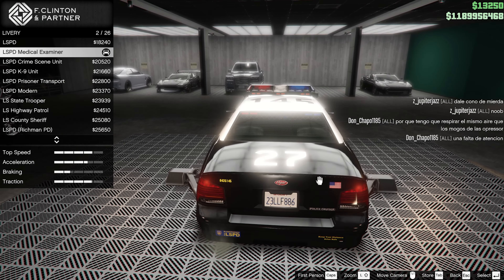For liveries, we have medical examiner, canine unit, Los Santos County, modern police, state trooper, highway patrol — is it like this in real life, that you have different numbers based on what kind of police job you have? Airport PD, Davis, Grape Sea Police, highway patrol, sheriff — oh the sheriff one looks cool! And there's a green one!